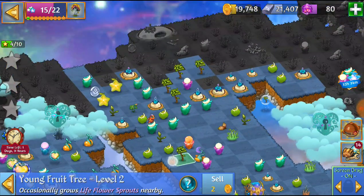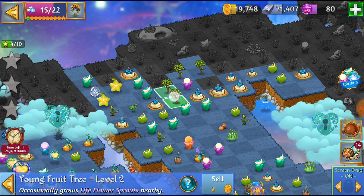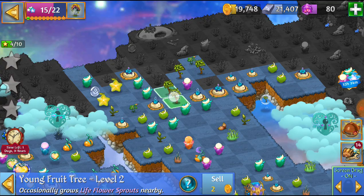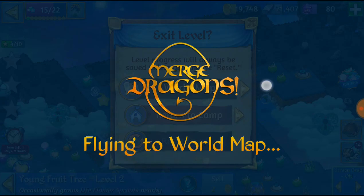Now I've got a bunch of these young fruit trees laying around and in this video I'm gonna show you how to bubble. So here I'm gonna go ahead and pretend to merge these young fruit trees — I'm actually gonna go and click my world map.